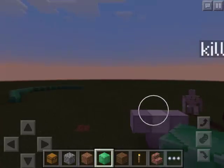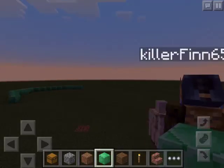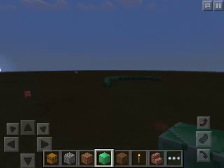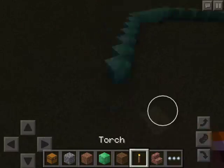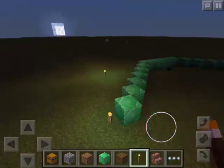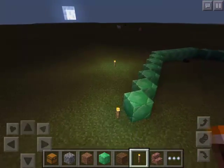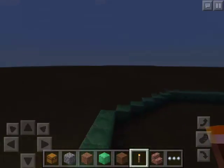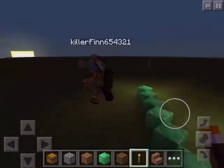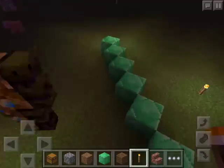And then you put the pumpkin heads on... oh, it's getting dark. Go on, get the iron golems. Okay, I'm going back to building my thing, but I think I'm going to need a torch because it's getting dark. There's glowstone, remember? I know, but for the moment while I'm building... You're allowed to put glowstone on the floor. That's what I do — I don't put torches, I do this.